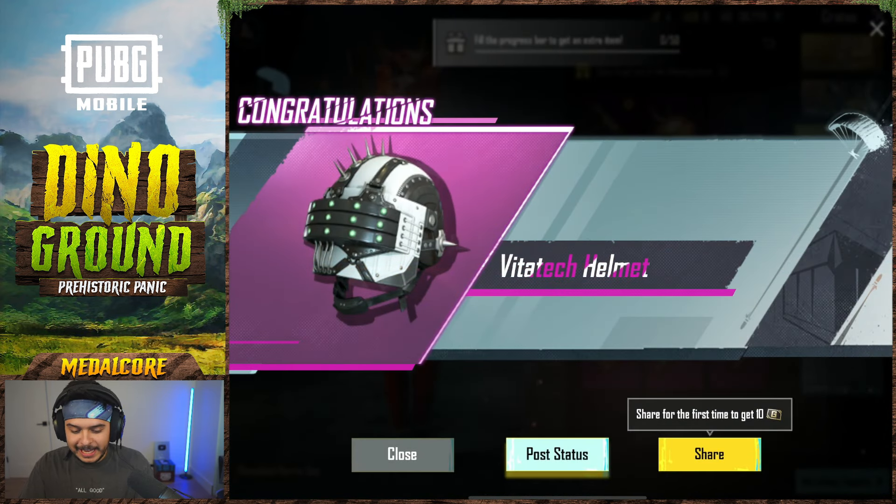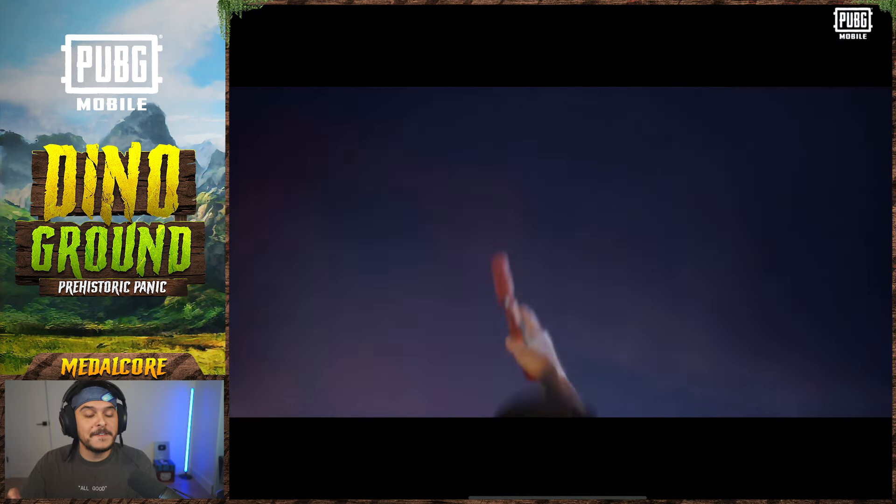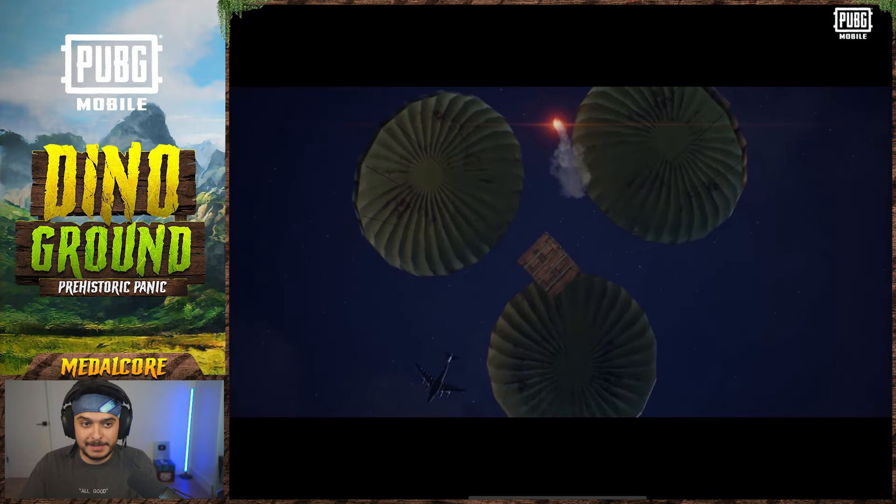This is the second UMP to have skins. We got the Vita Tech helmet. The other day we got really lucky with 150 crate openings, so I think we're gonna do 150 openings here and hope we get some luck.